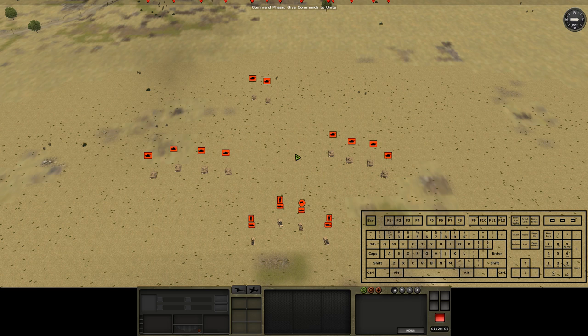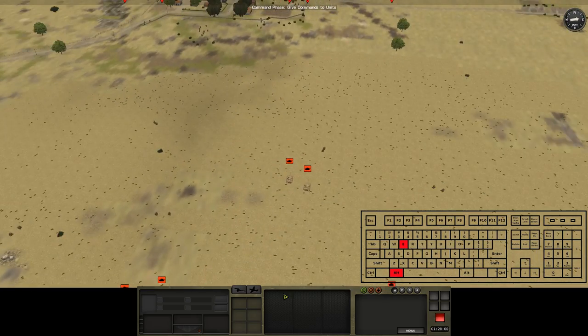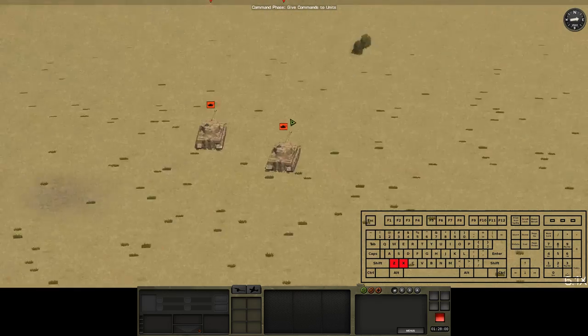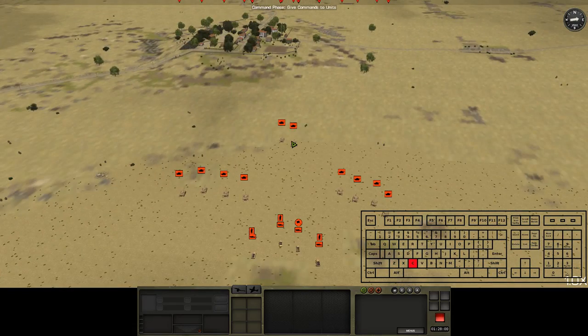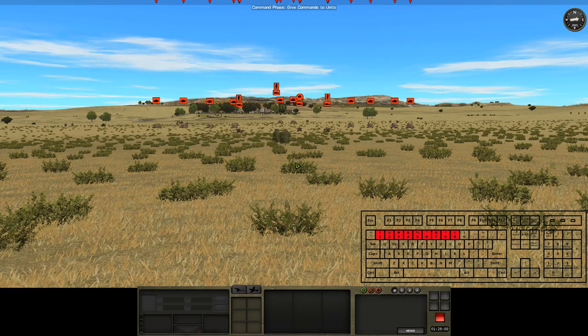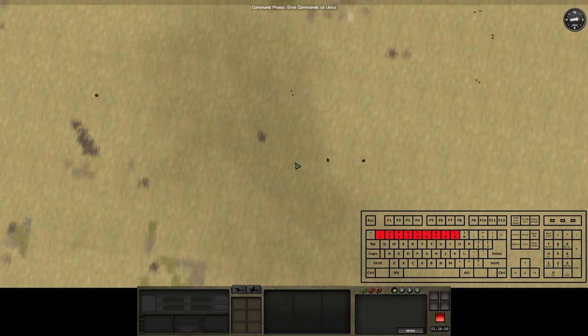We can also toggle screen edge camera movement by using Alt+E. When this is on, we can move and rotate the camera by moving the mouse cursor to the edges of the screen. For zoom, we have X to zoom in up to 20 times, Z to zoom out, and we can press C to switch in and out of a wide angle camera. On top of this there are some preset camera positions we can go through with the number keys — 1 is down at ground level and the camera gets higher and closer to top-down as you move towards 9.